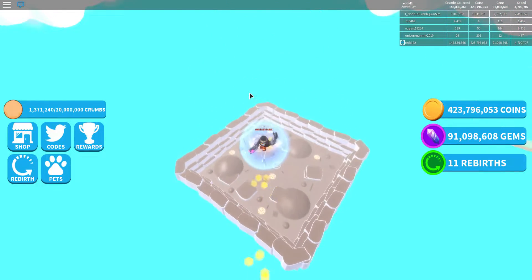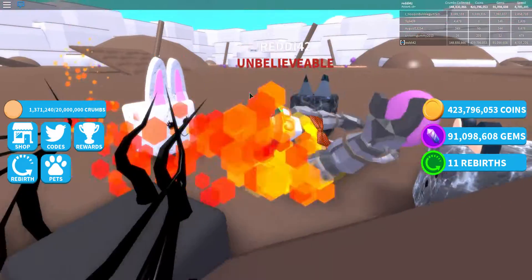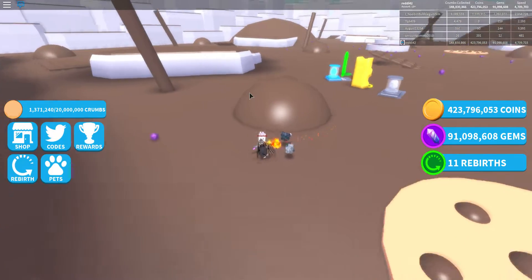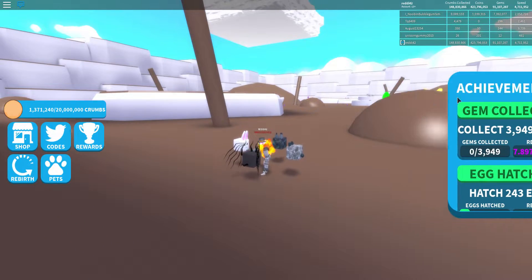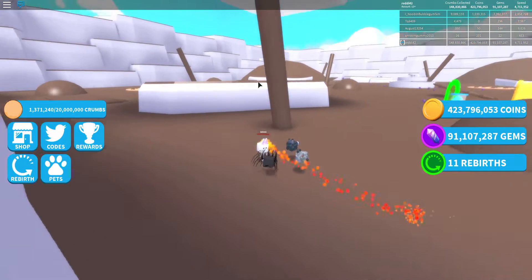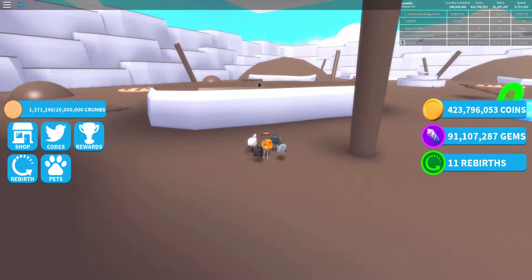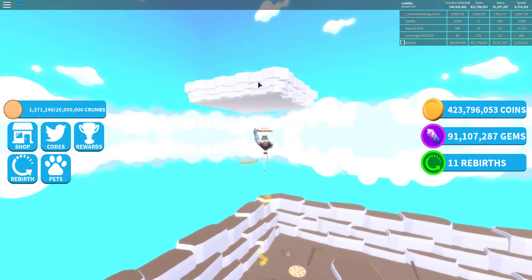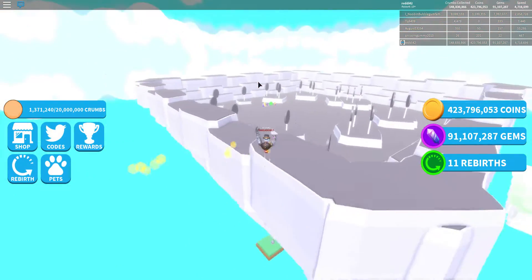They could fix it by making bigger invisible walls. This area normally requires a rebirth to get here, which isn't that hard, but you can skip that part without a rebirth. The moon is up here — it's pretty high — so you need decent speed, around 100K. You hug this wall, jump on it, and it should be barely enough to get us there.